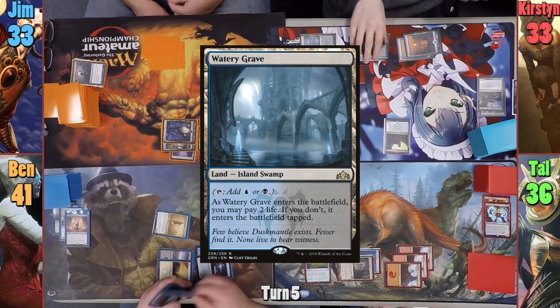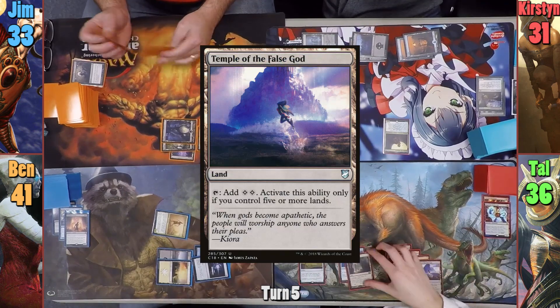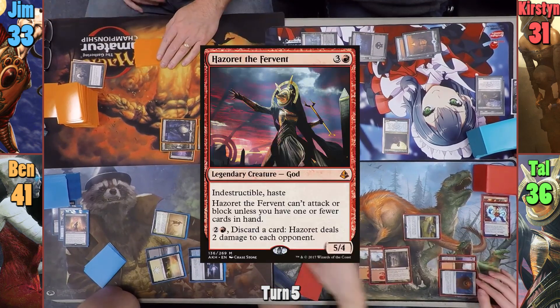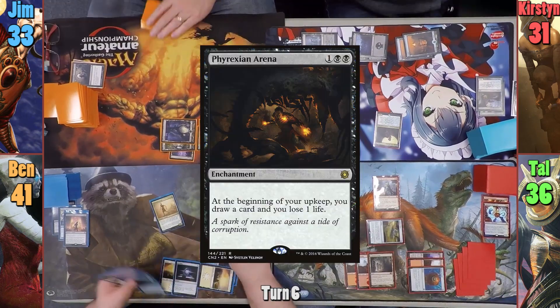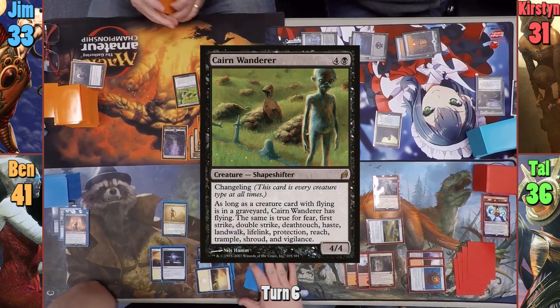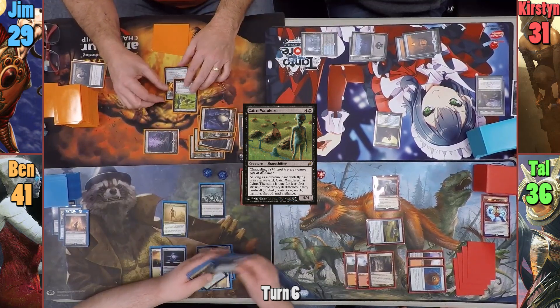Kirsten takes two to have Watery Grave come in untapped, and then taps out to cast Etrata. Tal plays a Temple of the False God as his land for turn, then activates the Atlas because of his mountains to draw. He then casts Hazoret and passes to Ben. Ben plays another Plains and casts Phyrexian Arena in his main phase, passing to Jim. Jim plays another Swamp and pays five to bring out Cairn Wanderer. Jim then pays four life to equip the Lash Wraith onto it using the Phyrexian mana cost, and passes turn.